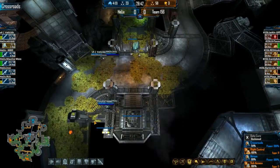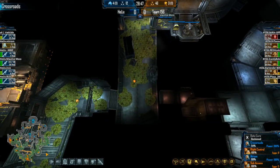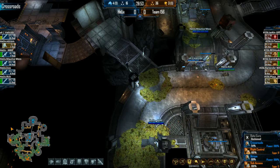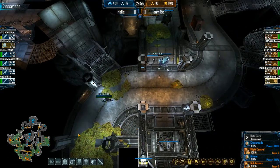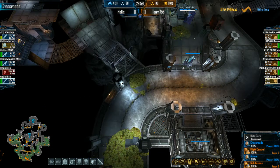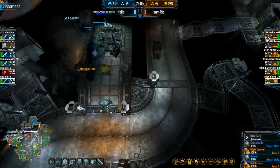They have Lurking off another minute out from getting a second Onos on the field. If they had known exactly how low he was, they would have chased — it's hard to gauge that unless the commander clicks on him for an exact health count. Able to defend Crossroads is good, but they've got to get field presence because they lost Data Core. The aliens are just re-establishing over there and the Marines are going to get pinned on just Crossroads and their base.